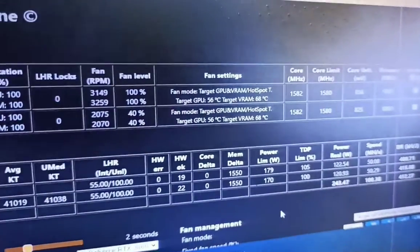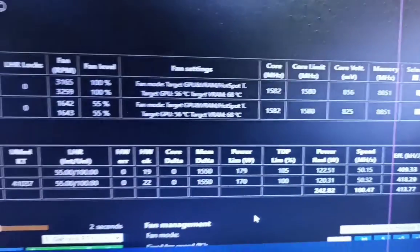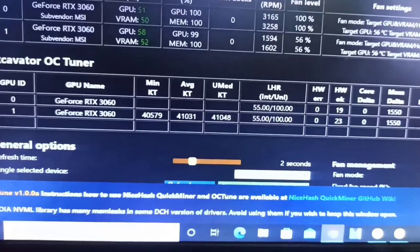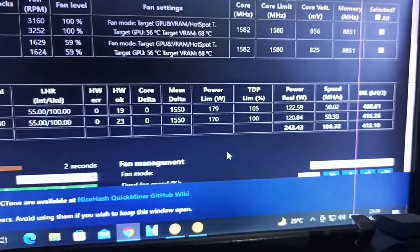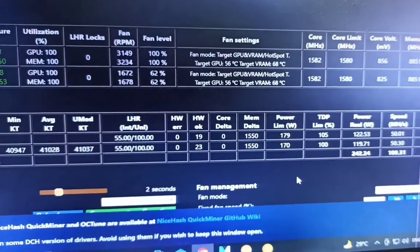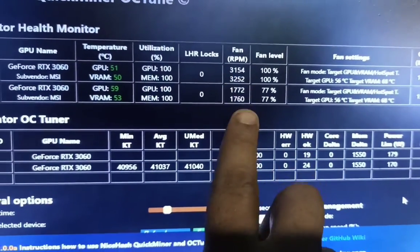You can see both cards are running on full power mode — fan speed is full, memory clock is full. Both cards are giving me 50 megahash and 49 megahash per card.